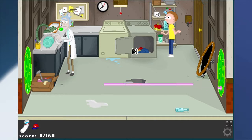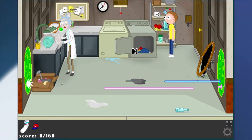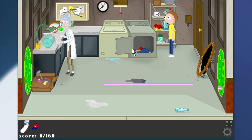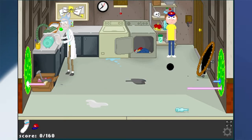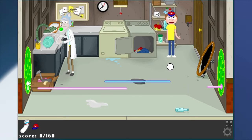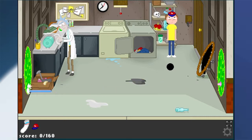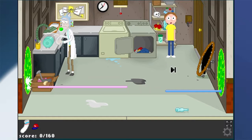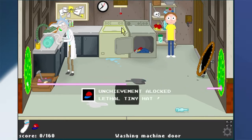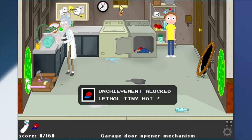There we go. You need to understand how dangerous that hat is now that it's so small, Morty. It could cause all kinds of problems, Morty. What do you mean, Rick? You'll find out, Morty, all on your own. You'll find out how dangerous that hat is, Morty. Oh, okay. It's so tight. It's too tight. I'm feeling faint. Oh my God. And there I've died. Did I unlock the achievement? I did. Lethal Tiny Hat.